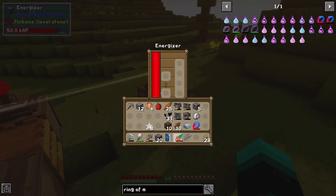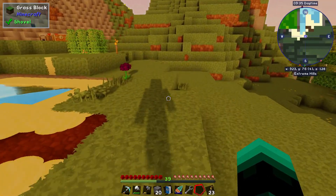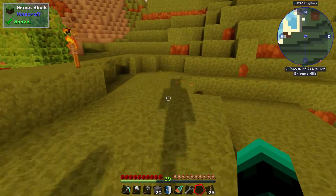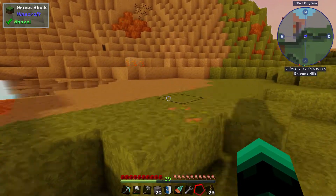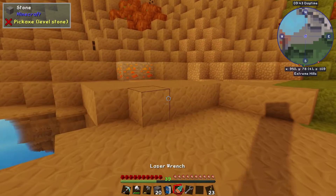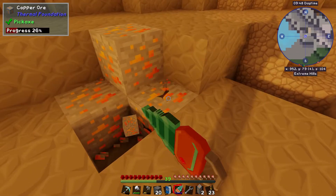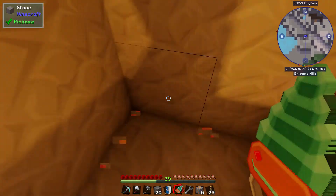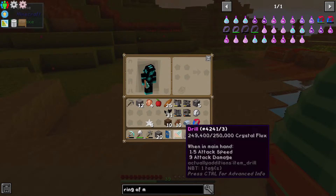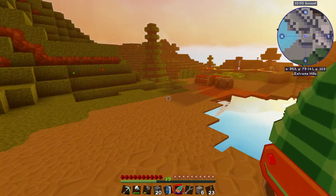Crystal flux — now the way this works: the drill works just like a pickaxe, but instead it uses very little crystal flux. That's pretty cool.